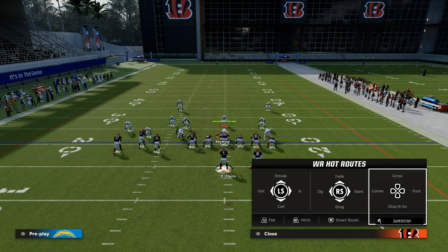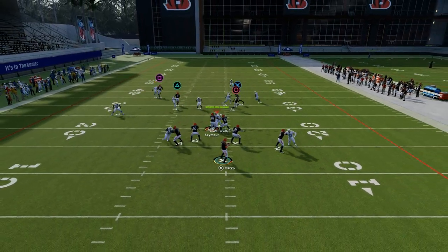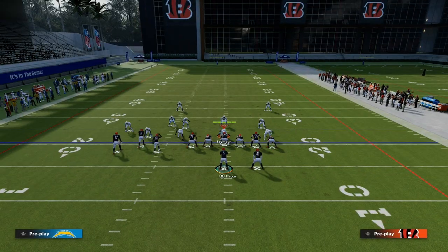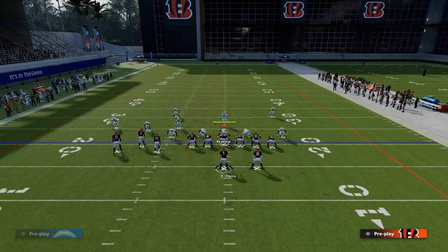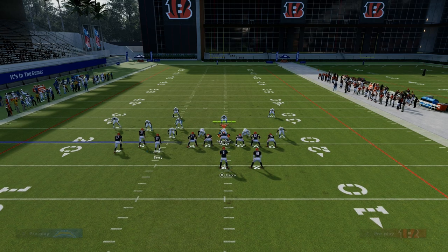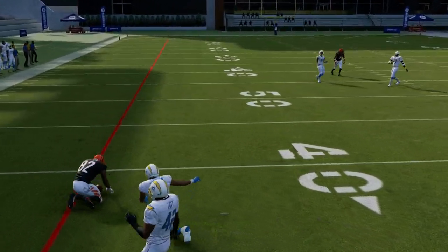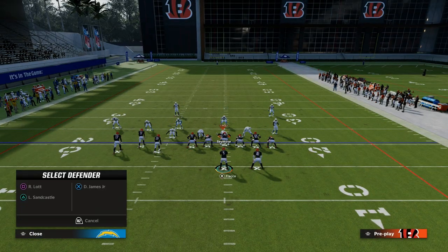Especially against man — because you're going to play a lot of man this year — if the slant is open, I really recommend just taking it. A lot of times you can throw that slant with an inside pass lead. I would just take the slant if it's there, or the tight end post if the tight end's there. Basically, this forces your user to lurk the slant to the post. If they don't do that, they're going to give up easy completions underneath.